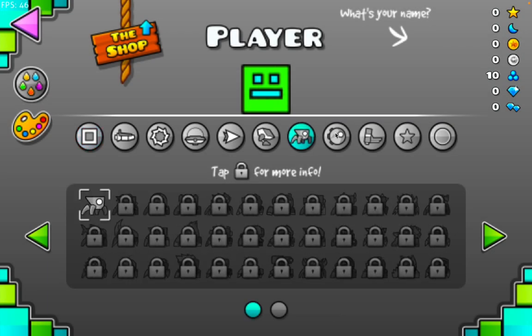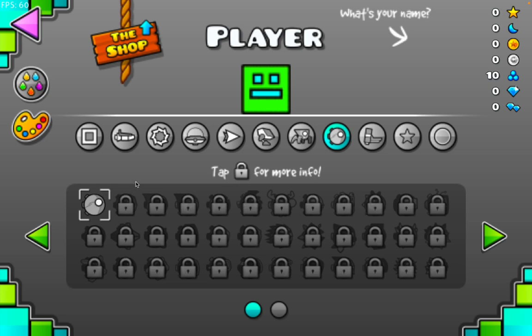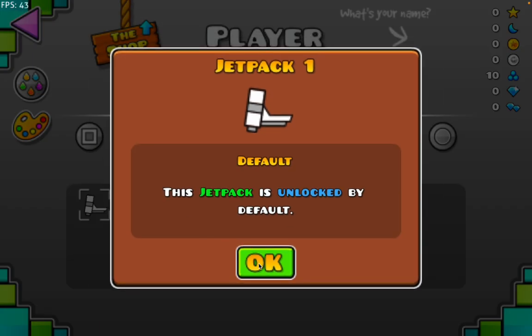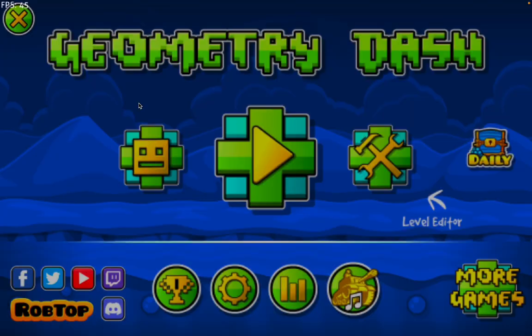Let me go to the character customization. Yo, what is this? Is this like a new game mode or something? Called Dash — I think it's called Dash. I don't remember if it's called Dash or something else, but yeah. And then we got this dude — I've never seen this jetpack before. The tower out.